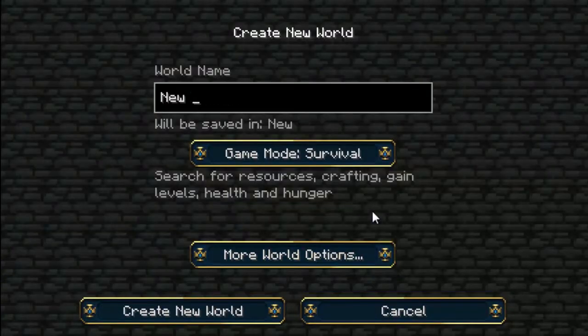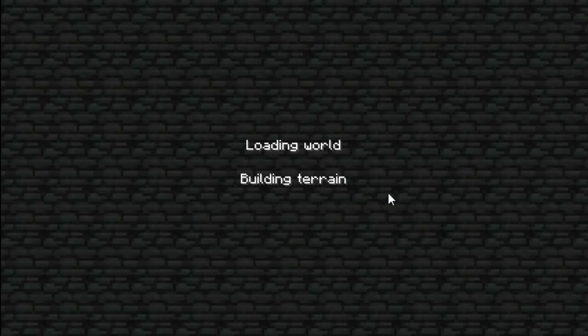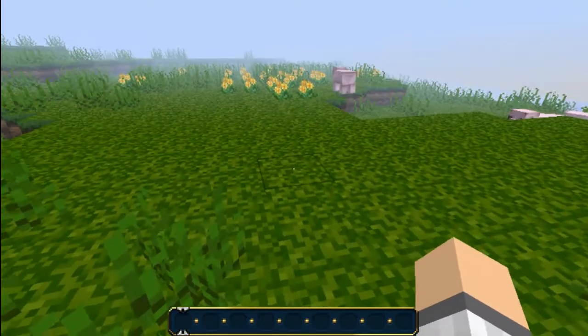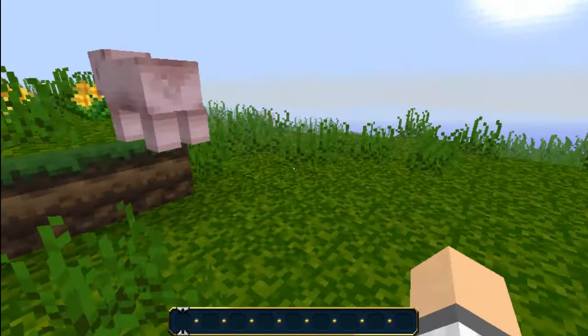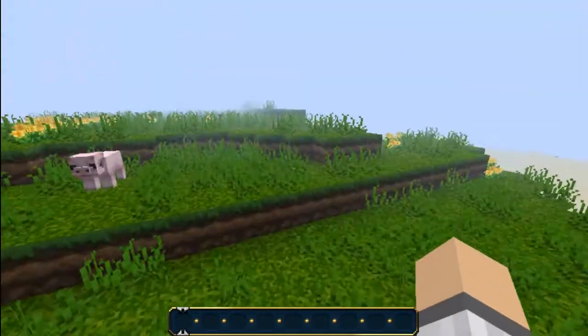So load up a single player world in creative mode and just wait for it to load up. Mostly all of the terrain textures are from the Painterly Pack, but there is some Doku craft involved. For example, I believe the dirt here is Doku. All of the mobs except for the Siamese cats are Doku.